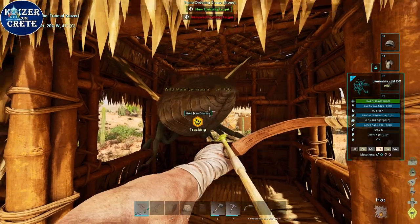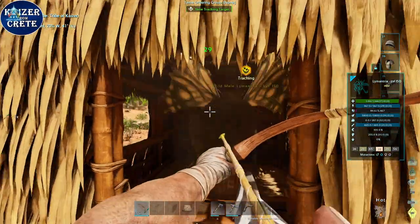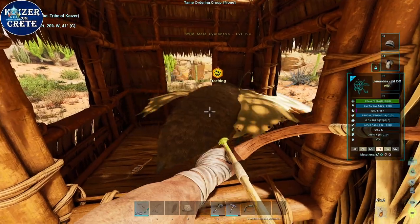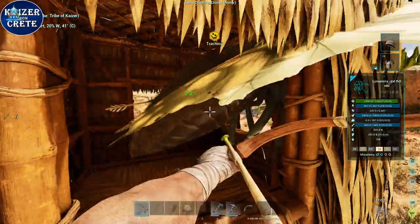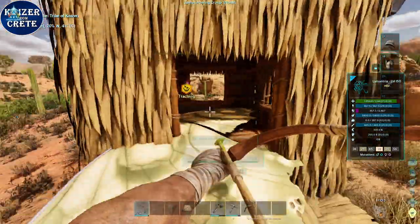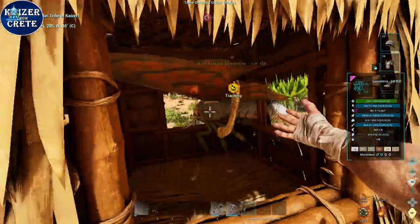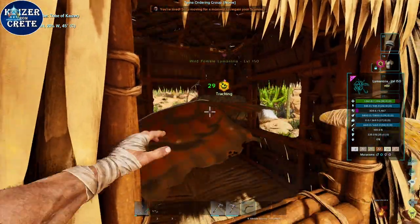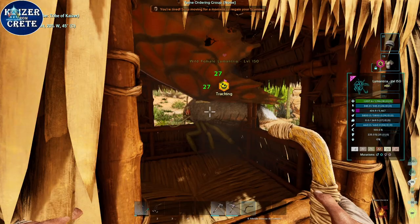Build a pillbox, but make sure the walls are windows so you can shoot it. You need around 40 tranq arrows to knock out a level 150 Lymantria. Make sure to use your bow as strong as possible and then fire your shot. You can also use the new item from Scorched Earth — the boomerang. It does give torpor and it's pretty reliable, and also super cheap.